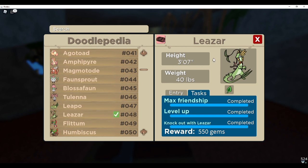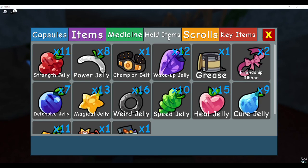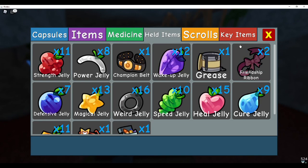For max friendship — that's another task a lot of people have an issue with — the easiest way to do that is actually with a held item called the Friendship Ribbon. You guys can get a Friendship Ribbon from some of the tasks, and with that you can easily get all the mastery tasks done for whatever doodle you are working on.